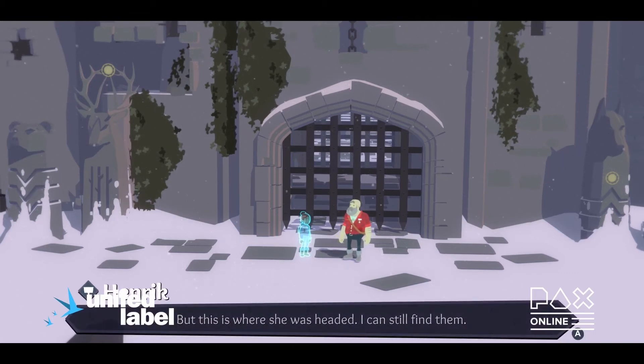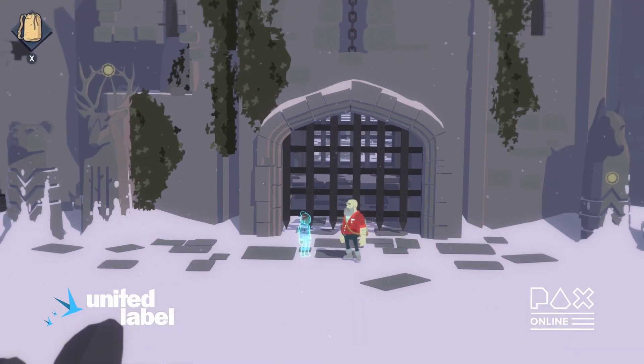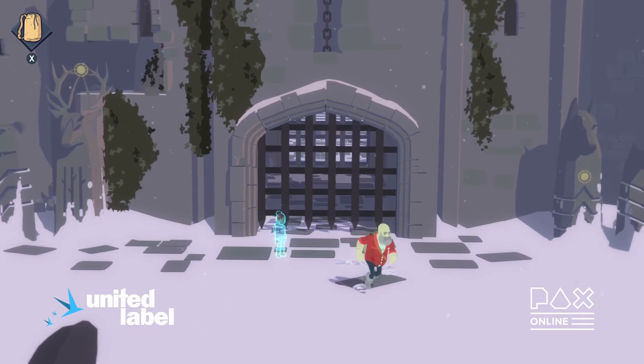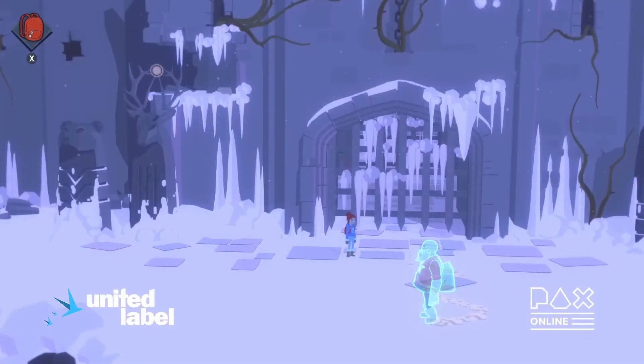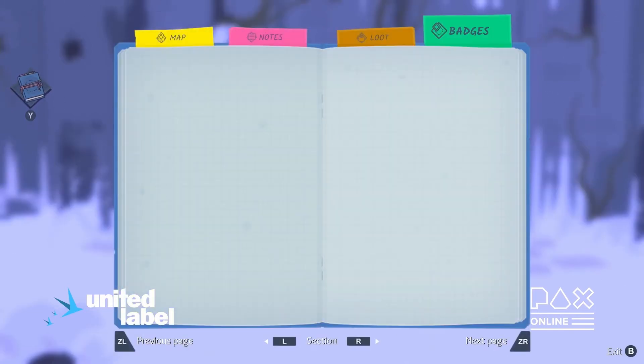Henrik is starting to get an idea that Tuve may have got here — he thinks he's just found this journal in his bag, but actually it's because they're linked through their bond. You can now swap at will between the various characters.